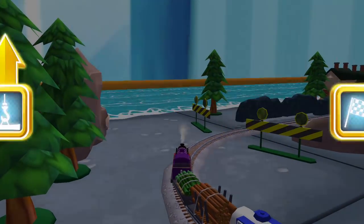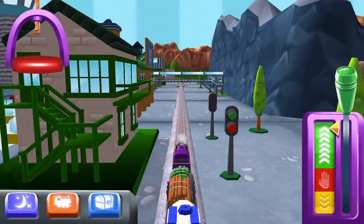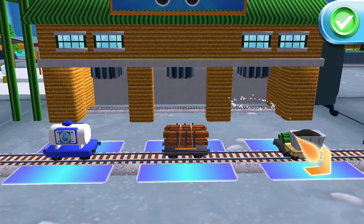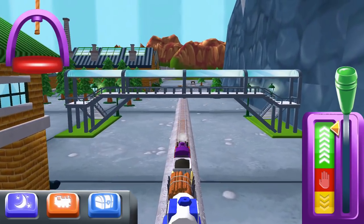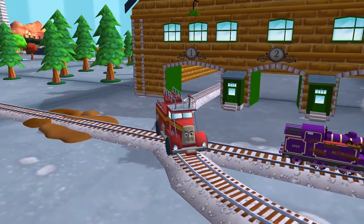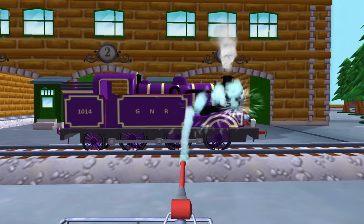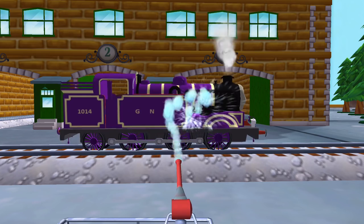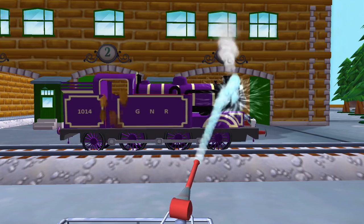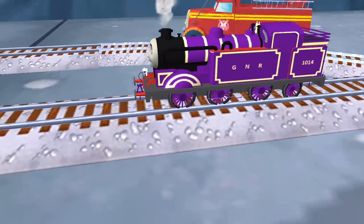Choose a direction. Quick to the quarry for some racing fun. The steamworks are just ahead. A new wagon — your engine would love to pull that. That's the way. Help your engine cool their pistons with a refreshing wash at the steamworks. Just touch where you want to spray. Make sure you don't miss a spot. Your engine loves your train set.